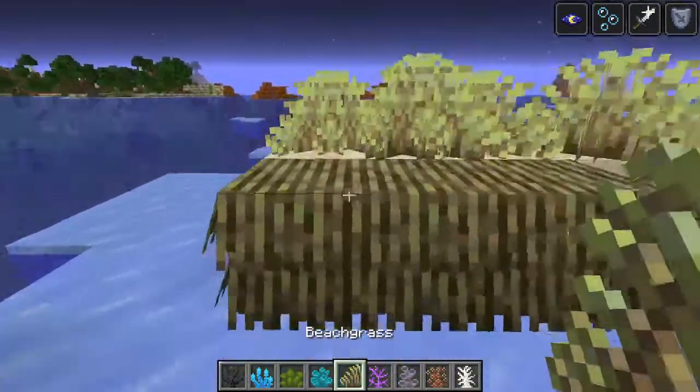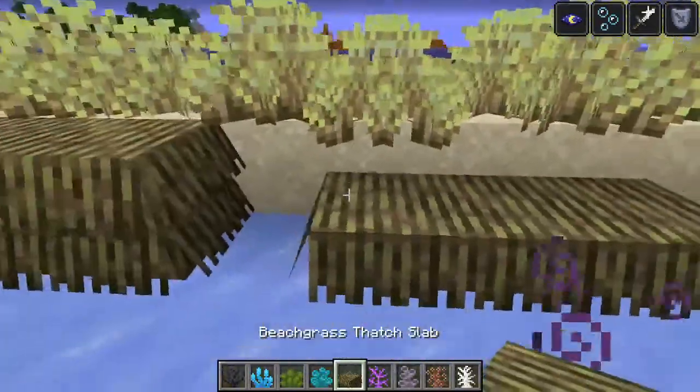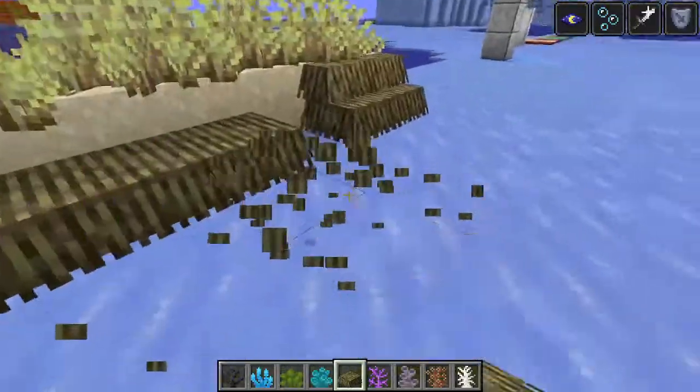Now this is beach grass and it is used to make all of these roof types. So I guess this could be used like a little beach house for the roof, and it looks really cool.